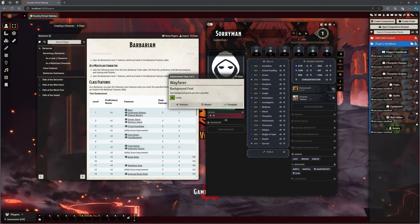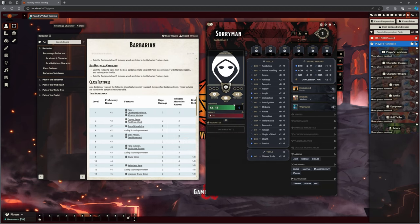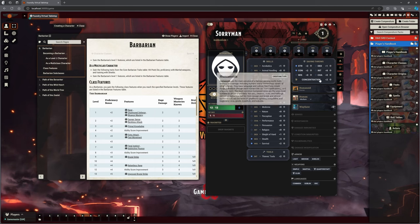Wayfarer is not a great background at all for Sorryman, but it's more about showing you what we can do. Background feat: your background grants me the Lucky feat. That used to be pretty much the best feat in the game. Number of luck points equal to your proficiency bonus — so two at level one. When you roll a d20 for a d20 test, you can spend one luck point to give you advantage on the roll. When a creature rolls against you, you can use a luck point to give it disadvantage. A little Foundry note: the feature includes the appropriate number of uses and scales as you level up. The advantage and disadvantage activities expend a use, but do not enforce the advantage or disadvantage — so you click it, it uses it, then you manually select whether you're rolling with advantage, which makes sense because there's no automation compared to what we're used to.